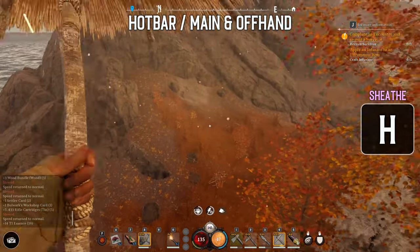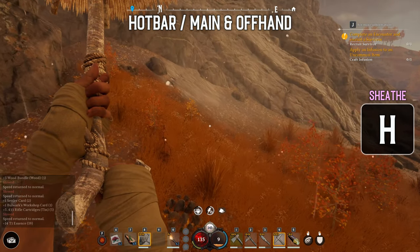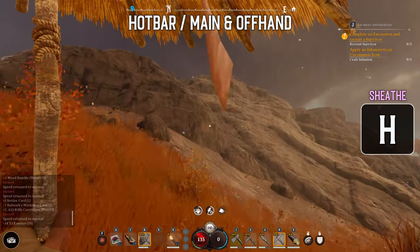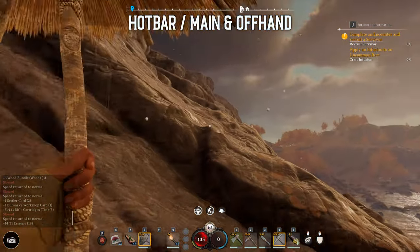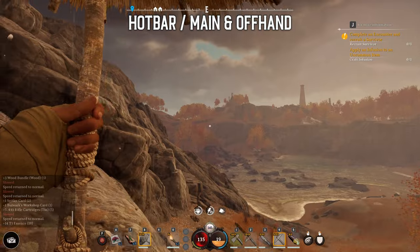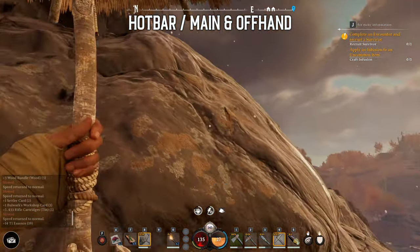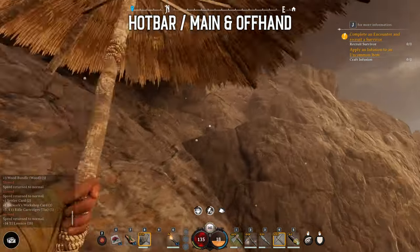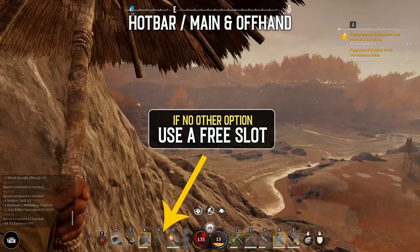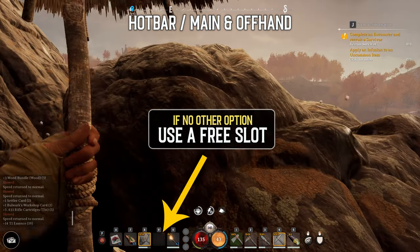Stashing away your items is easy — simply press H and you sheath your active tools or weapons. In our preview version we could not sheath offhand items, which was kind of annoying, and we are not sure if that's still the case with the new interface. When we asked the devs they said they were looking into it. If not, the best option is to keep a free slot and click it if you want free hands.